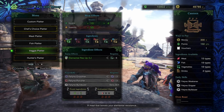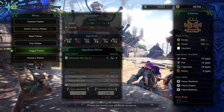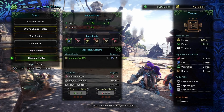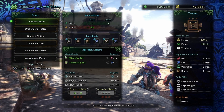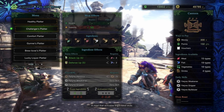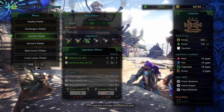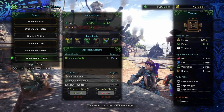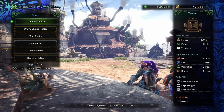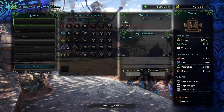Those are all the basics for the pre-made platters. The next several platters are based on the type of ingredient category. There are five categories of meals: the Hunter Platter is the Courage category, the Healthy Platter is the Resilience category, the Challenger's Platter is the Vigor category, the Comfort Platter is the Acumen category, and the Gunner's Platter is the Artillery category, followed by several drink categories.